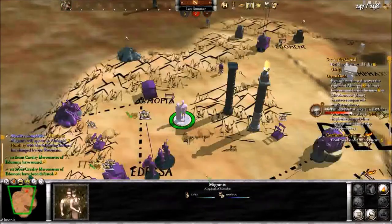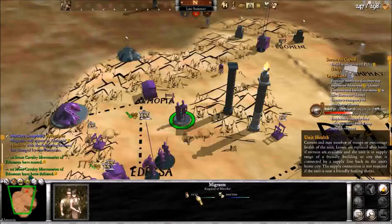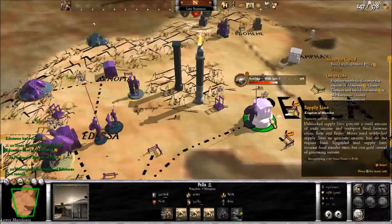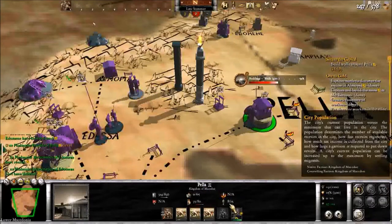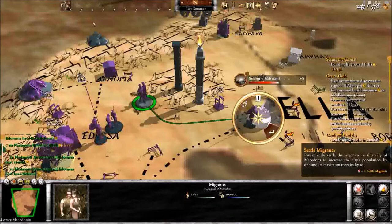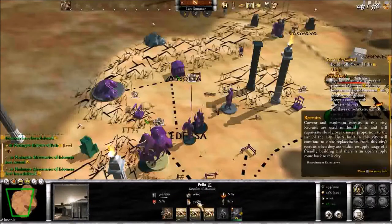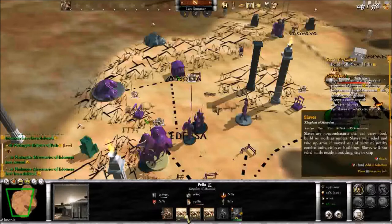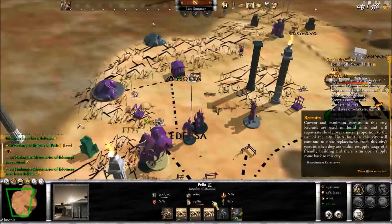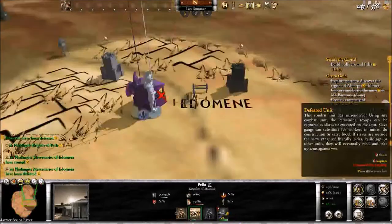Migrants will appear in Almopoeia. Migrants are these little guys — I think if you lose them they don't come back. In this scenario not every city has full population, so you take these guys and send them to a city, and when they settle they increase the population by one. The population matters because of manpower — if the city population is 8, max manpower is 80. So once these settle, I'll have higher manpower storage here, which gets really important later when you start losing guys all the time.